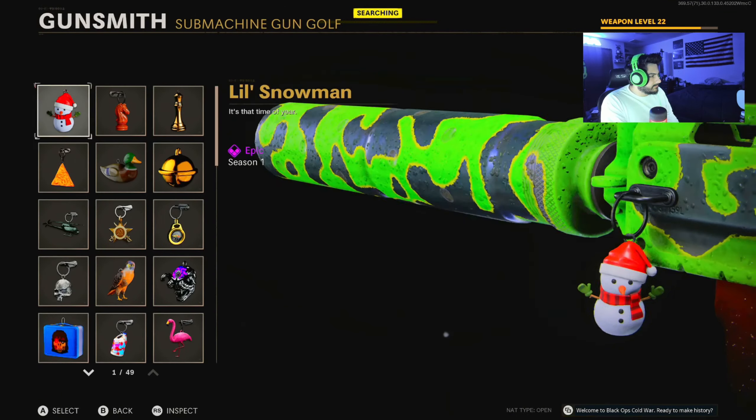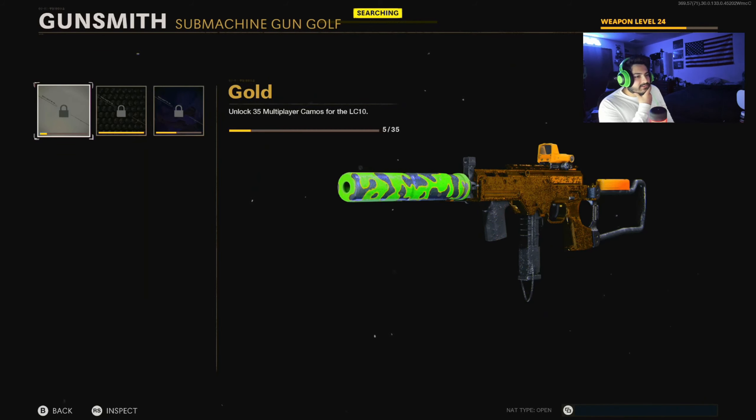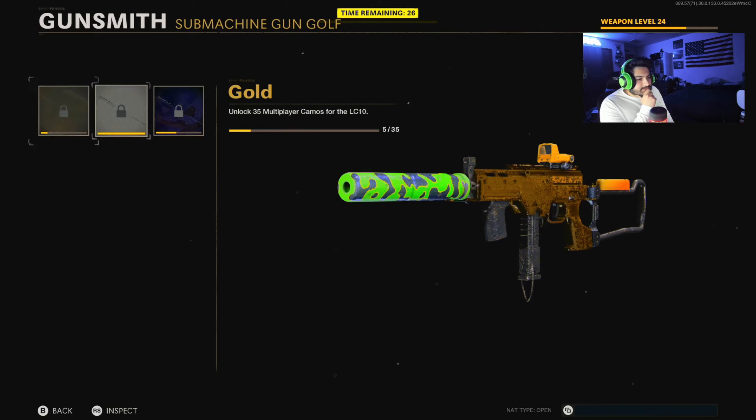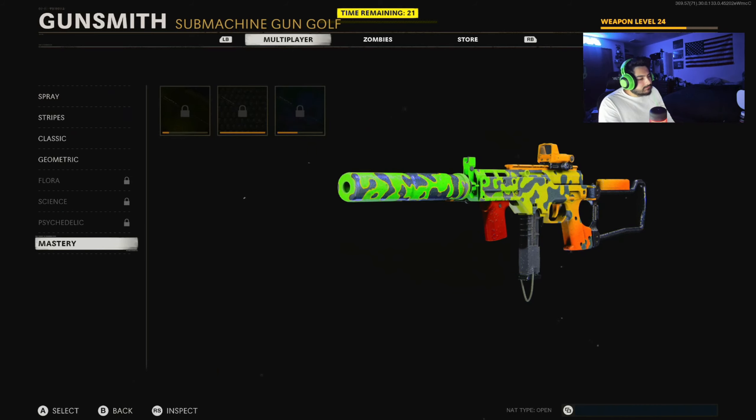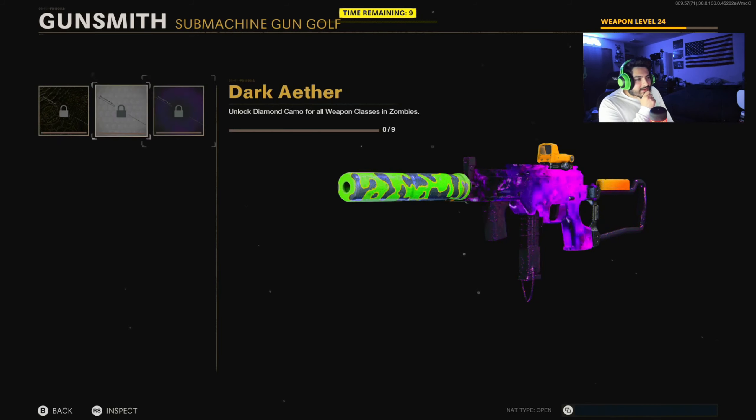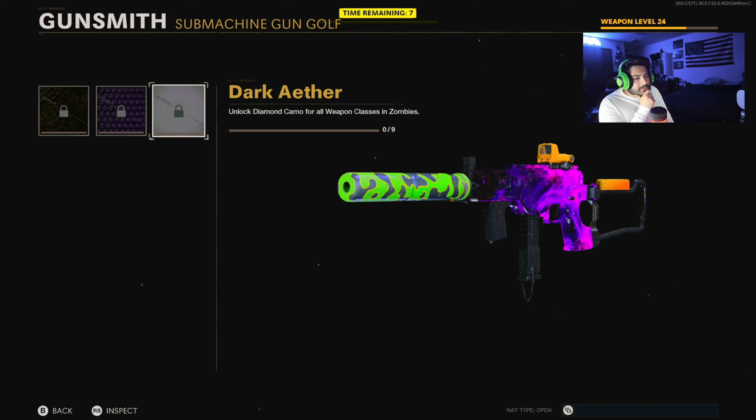Gold — it only doesn't cover the barrel at all. Diamond, DM Ultra — so it really just covers the middle of the gun. You still get that bare barrel. Golden Viper, Diamond, and Dark Ether — it's really weird that it only covers the middle of the gun, but whatever.